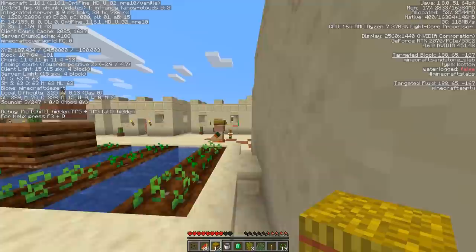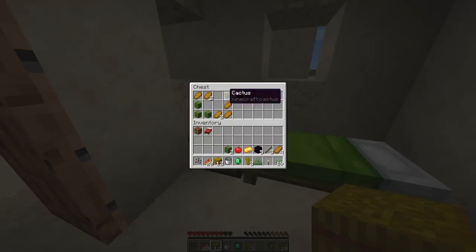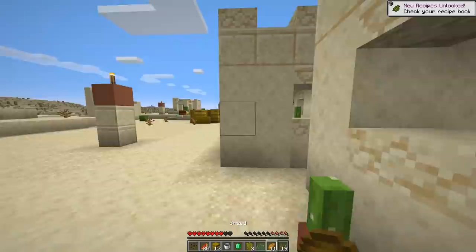I have my render distance set to like 20-something chunks and I'm still getting a ton of FPS. 1.16.1 Optifine usually doesn't run this smooth when it first comes out, but the Optifine creator is definitely doing a good job. Let's get all that cactus and all that bread. Let's eat the bread really fast.